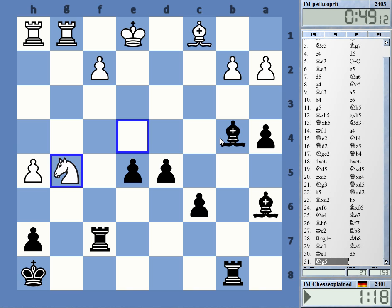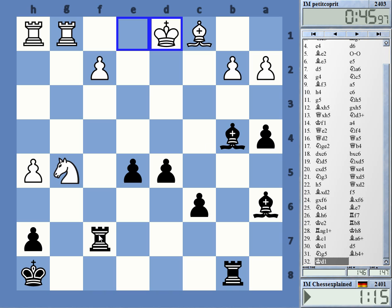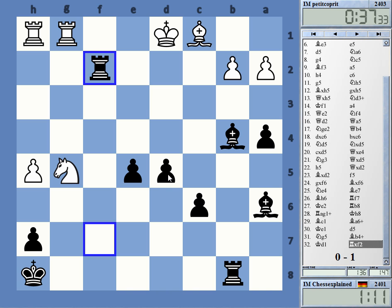Check, check, check — and rook f2, I was thinking. I don't see a mate, but I'm threatening bishop e2 check, which is kind of nice. White resigns. Tough game.